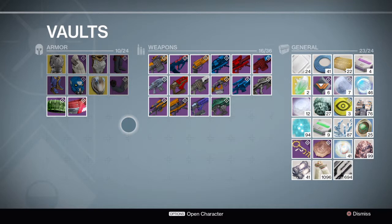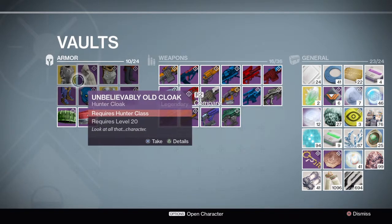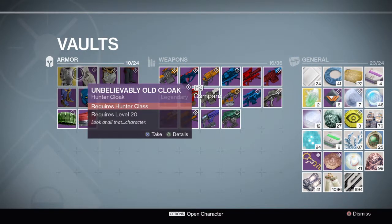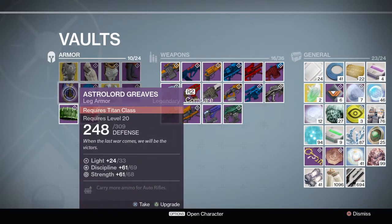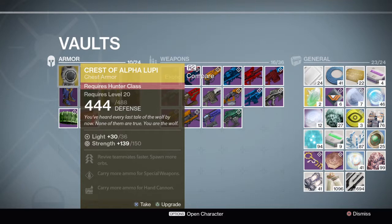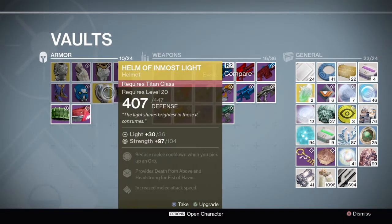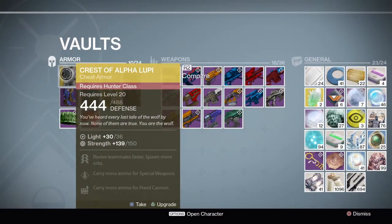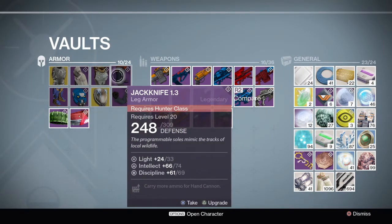I have a hunter and a titan as well. They are low level right now, but I intend to level them up at some point. And even though it is kind of outdated now, it's still a quick way to just smash them into a higher level. From level 20 to 31, I believe I can get with this.